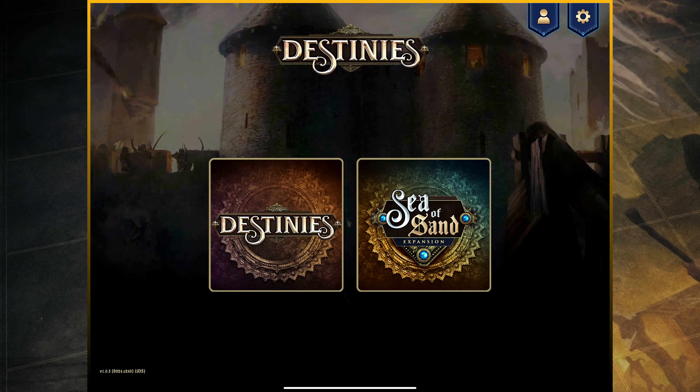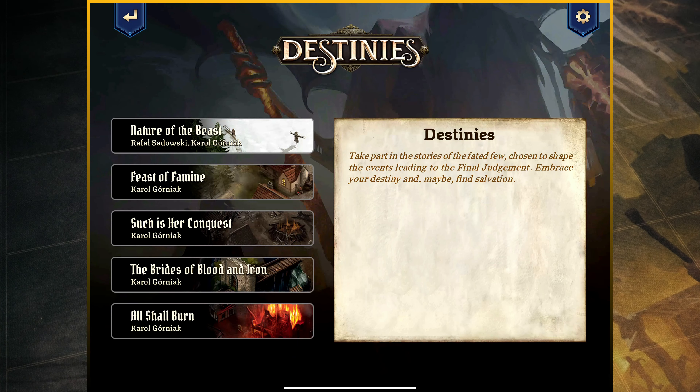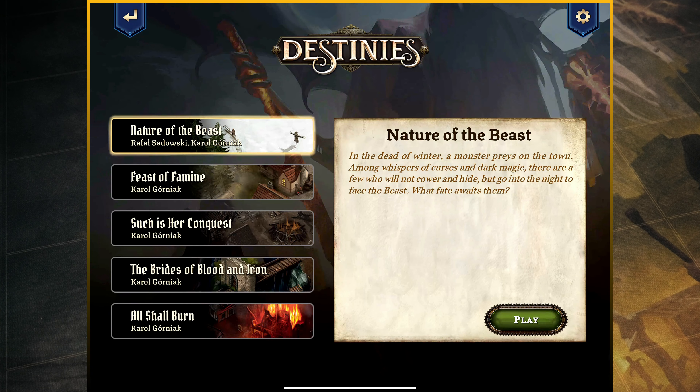When you first open up the app, this is the home screen you're going to see. We're going to choose Destinies, which is the core box. You've got the Sea of Sand expansion, which you'd need the expansion to enjoy that content. You can see a list of five different scenarios — the bottom four are part of an intertwined campaign, but the top one is standalone. That's the one I'm focusing on here: Nature of the Beast. It says, take part in the stories of the fated few chosen to shape the events leading to the final judgment, embrace your destiny and maybe find salvation.